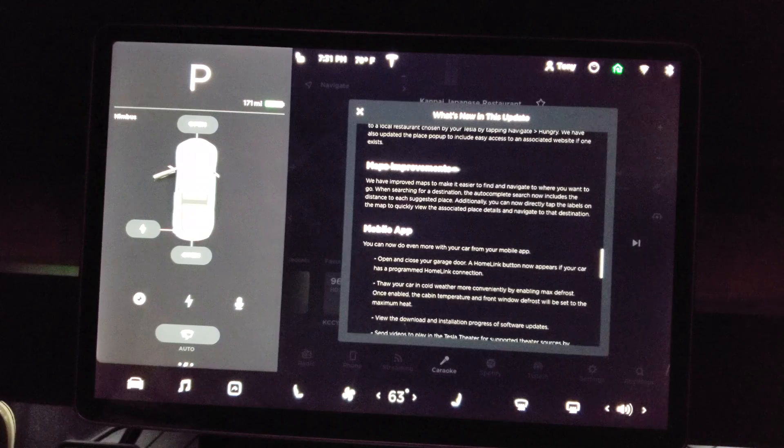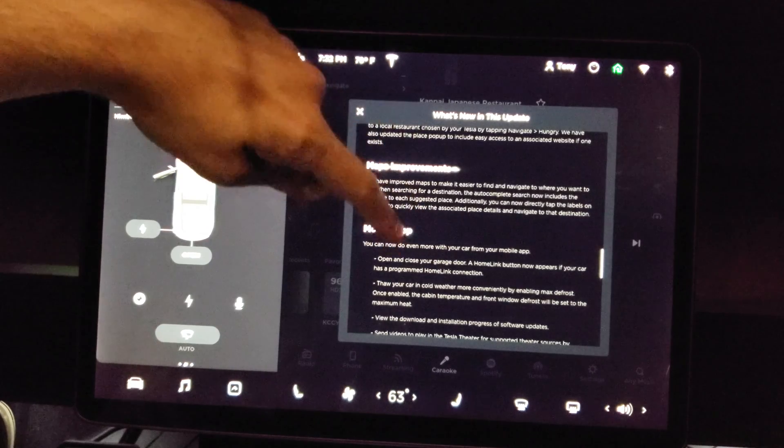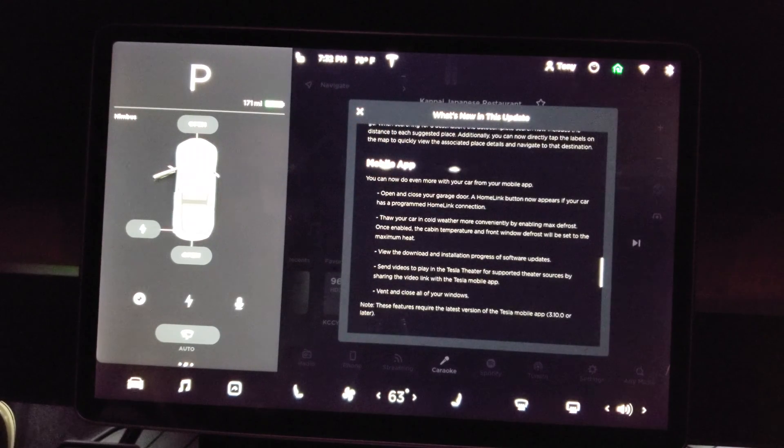Map improvements make it easier to find and navigate to where you want to go. When searching for a destination, the autocomplete search now includes the distance to each suggested place. Additionally, you can now tap labels on the map to quickly view the associated place details and navigate to that destination. Map improvements are always welcome. In the mobile app, you can now open and close your garage door — a HomeLink button appears if your car has a programmed HomeLink connection.